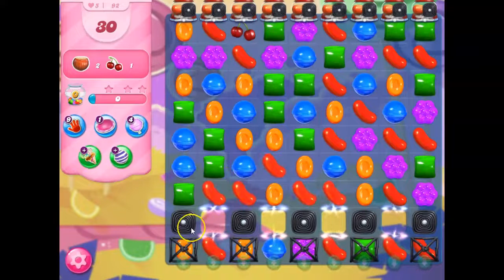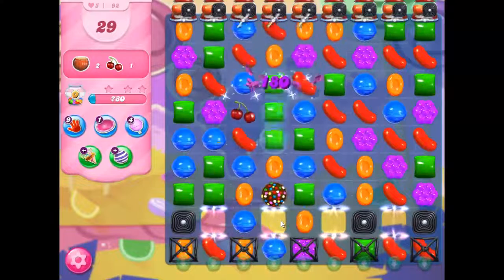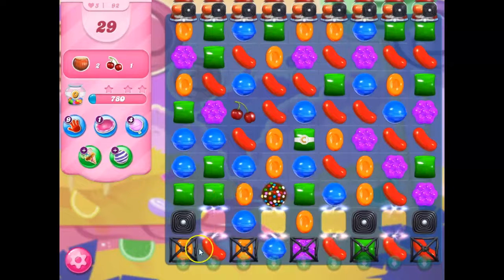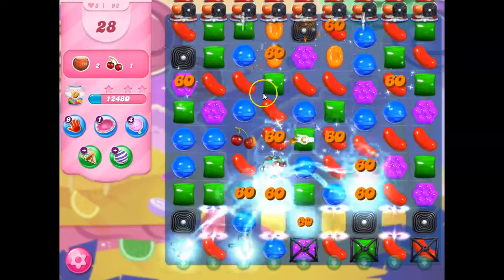The problem is I have to get past these licorice locks in order to access them, but I have a very good setup here in the beginning. I'm going to create a color bomb, and what I'm going to do with it is use it right away, because if I remove orange, it's going to open up these licorice locks — just like it'll open up marmalade. So I'm going to remove all the orange.